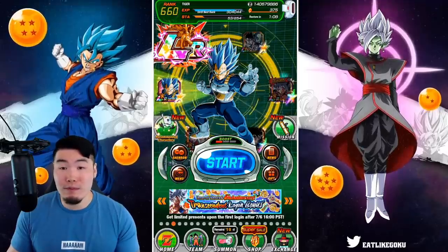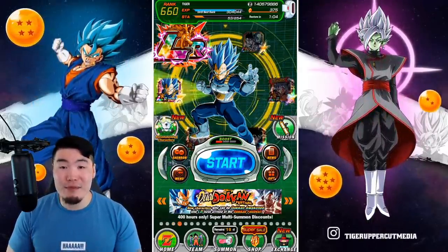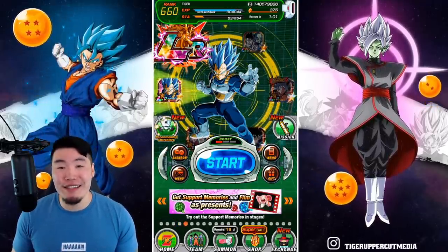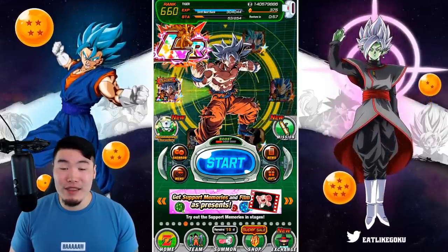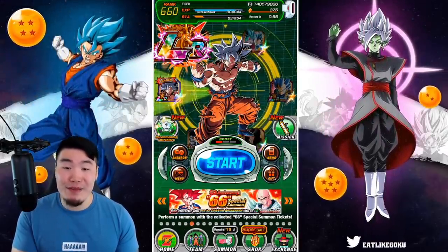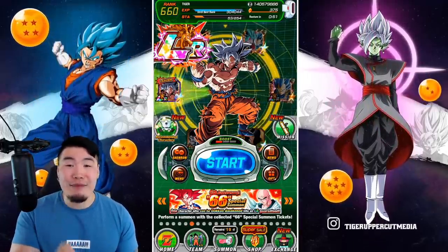Like if we don't pull the copy, if we don't rainbow him, it is what it is, wasn't meant to be. But at the very least I gotta try, because Goku's done and Vegeta's so close. So this will definitely be our final summon on the 6th anniversary Dual Token Fest banners, I promise you that.